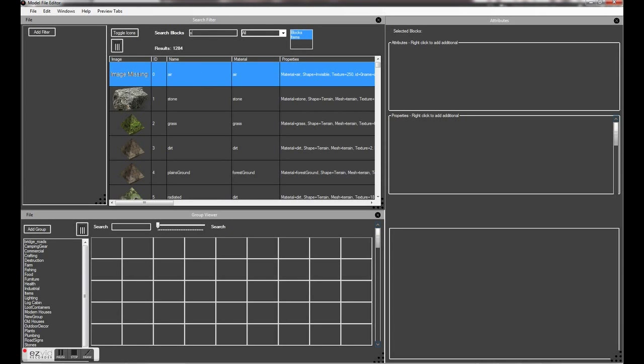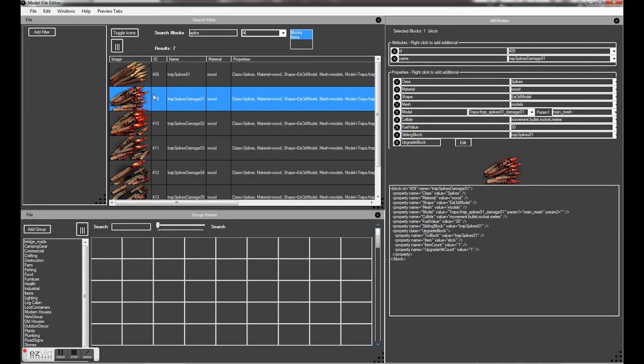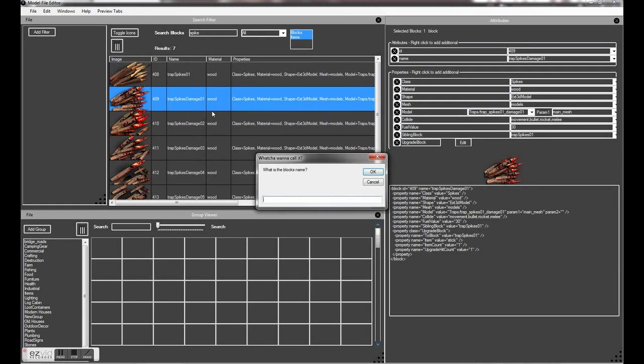So what you need to do is search for spikes. I'm going to be using the trap spike damage one, so it's got the blood on already. If you right-click on that and go to clone block and give it the name of bone spikes.